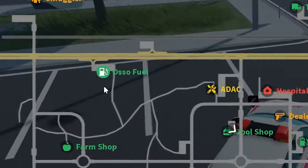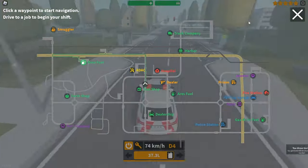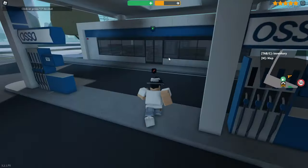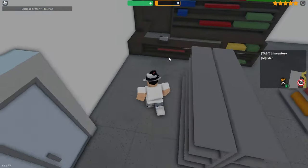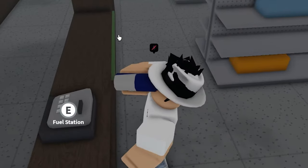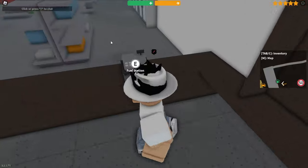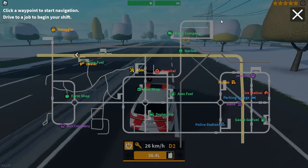Those are the furthest away, so we're heading there right now. Here we are at Osso gas station — same process as the tool shop and all the other gas stations, just go ahead and punch the register. If you do run out of energy, the energy drink is quite useful — it fills you up to the max. Now I can collect it very easily, and while you're robbing it you can even buy another energy drink or cookie here.